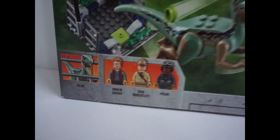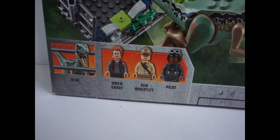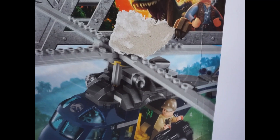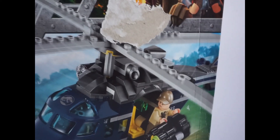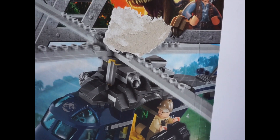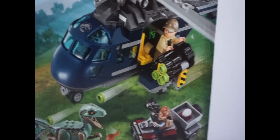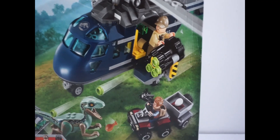It comes with 3 minifigures: M. Lou, Owen Grady, and Ken Wolfley, plus a pilot who does not have a name. The box is broken, which is unfortunate — I found it in a store so it shouldn't be like this. But at least I have it in 2021 for the same price as it originally came out, so that's lucky enough.